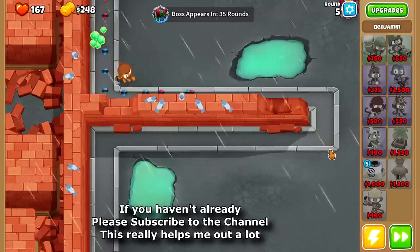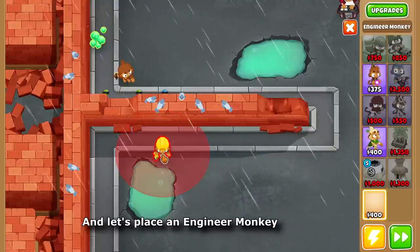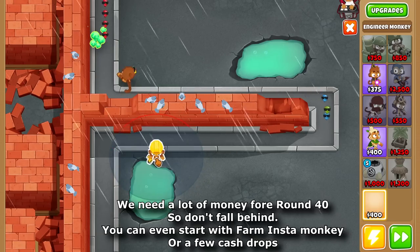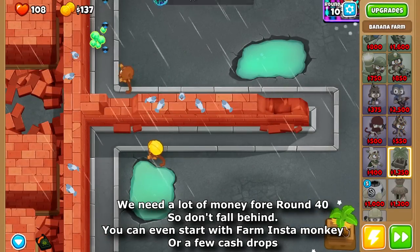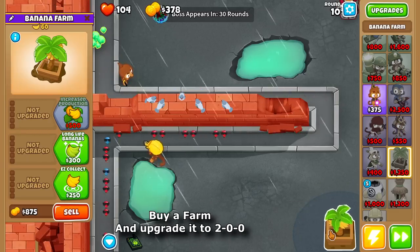If you haven't already, please subscribe to the channel, this really helps out a lot. Let's place an engineer monkey. We need a lot of money before round 40, so don't fall behind. You can even start with a farm insta monkey or a few cash drops. Buy a farm and upgrade it to 2-0-0.